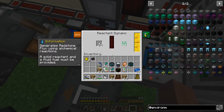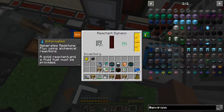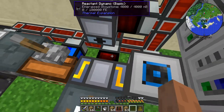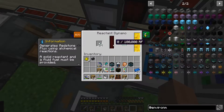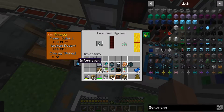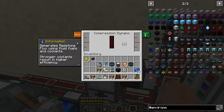It says augmentation required, upgrade required. But it says it is generating. I don't know. You still need blitz, why? You still don't - upgrade required. Power output is 100 RF - what? It's only putting out 100 RF.